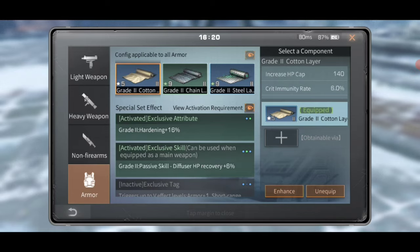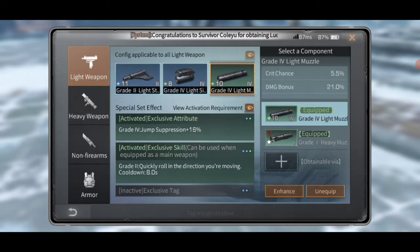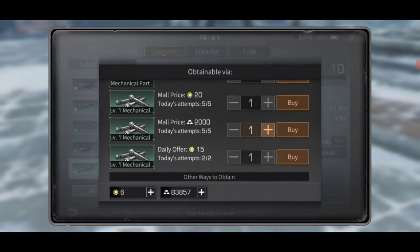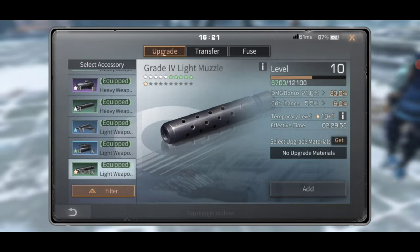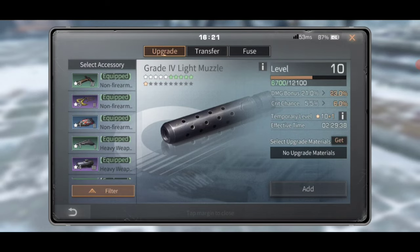Surviving hasn't been a problem so I haven't put a huge focus into my armor, but it's still pretty decent. Right now I'm working on my muzzle — getting that leveled up. You want to increase the level: just click Enhance on the bottom, click Enhance, and then get some materials. Normally it doesn't cost so much, but since mine's high level it costs a lot. At level one, those five I just threw at it probably would have brought it to level four or five.